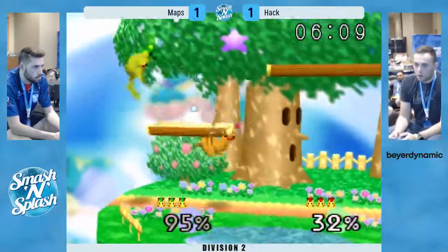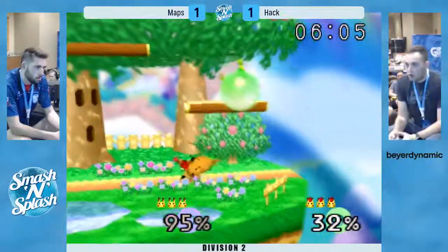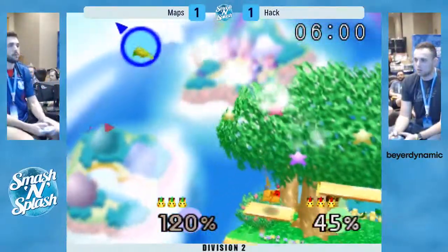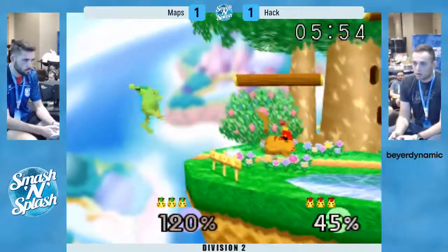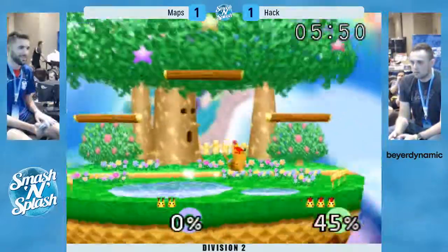Great read from Hack there. Maps manages to get to the other side. That up tilt to the back air — misses the back air, won't quite do it. Zips to the ledge — kind of just chilling there now. That back air — as soon as he commits, he gets hit with a meaty back air.